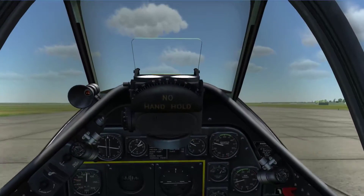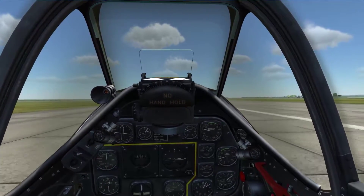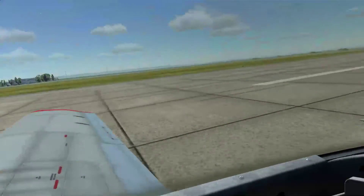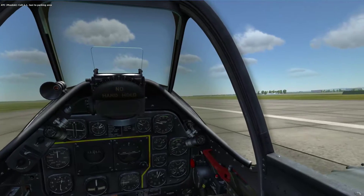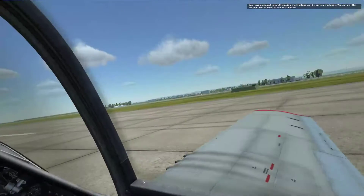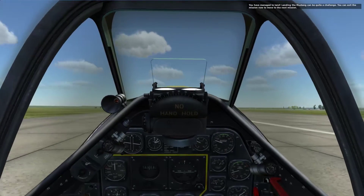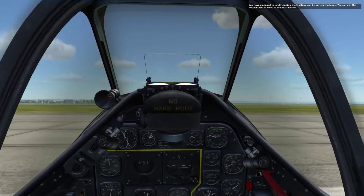Once you get slow enough, you can gradually use the wheel brakes to slow the plane down to a stop. You have managed to land. Landing the Mustang can be quite a challenge. Normally I'd head off to a taxiway, but let's instead park in the grass and do the full shutdown.